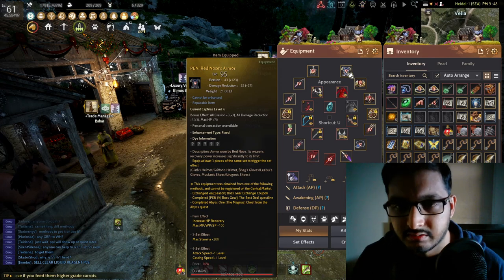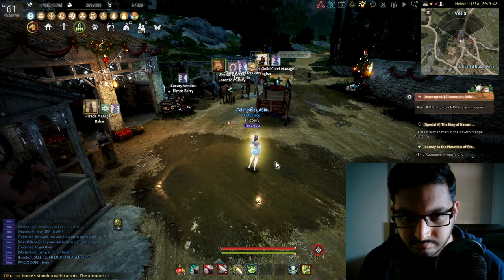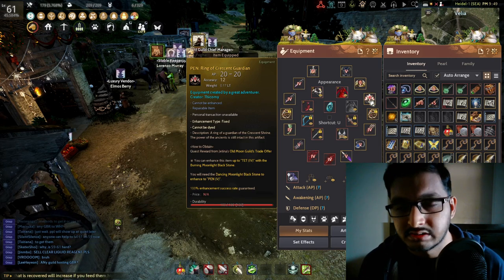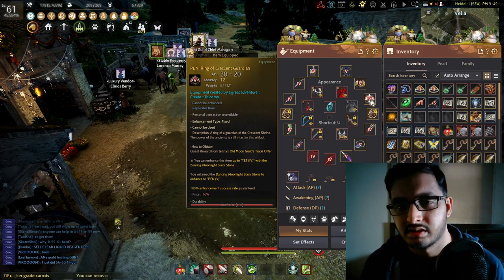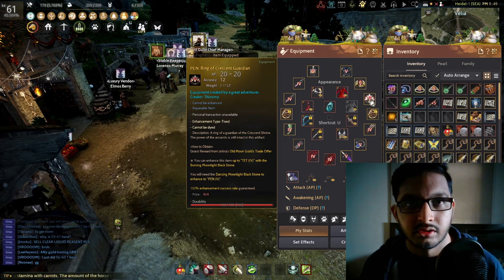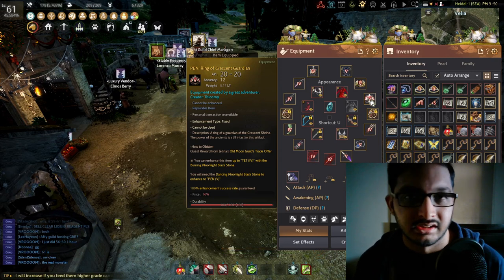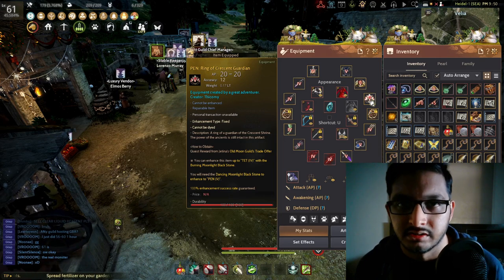Another PEN item is the Crescent Ring of Guardian. I only recently got this one, but it takes a lot of time — you'll need to do Jatina missions on a daily basis, and it can take anywhere from 45 to 80 days. The best part is that in Jatina missions, if you're really into grinding PVE, you can do those missions and get double the materials. But if you don't feel like grinding PVE, you have another option.